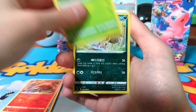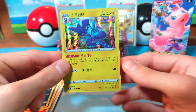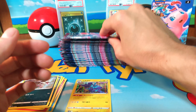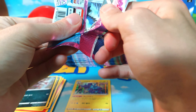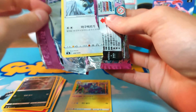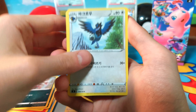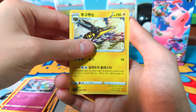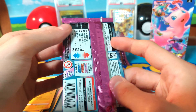Heatmor, Shroomish, Galarian Mr. Mime, and we do start out with our first hollow hit — it's a Toxicity. That's a decent one to see. I don't think any of the hollows are really worth anything in these types of sets — it's really just the V's and above. Maybe there's a V or two worth something, but I'm not really 100% sure with the prices of these cards.